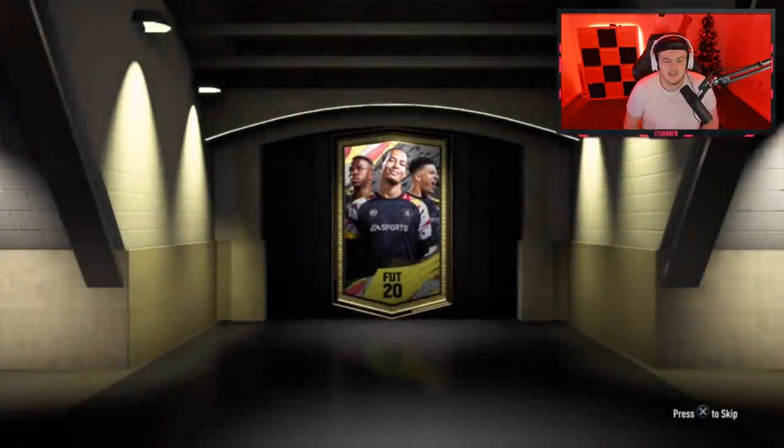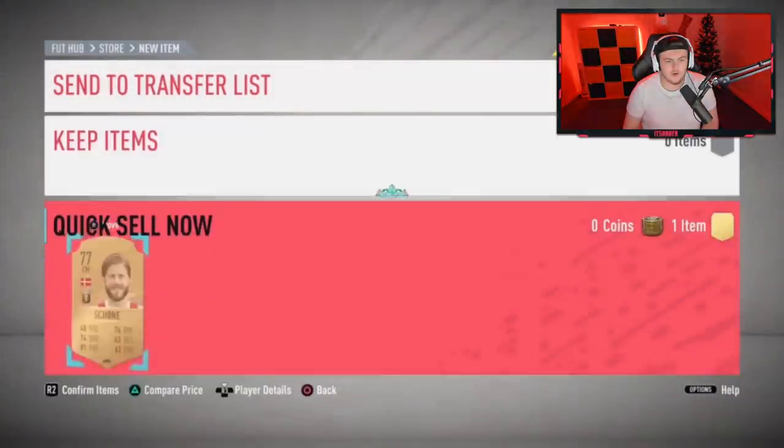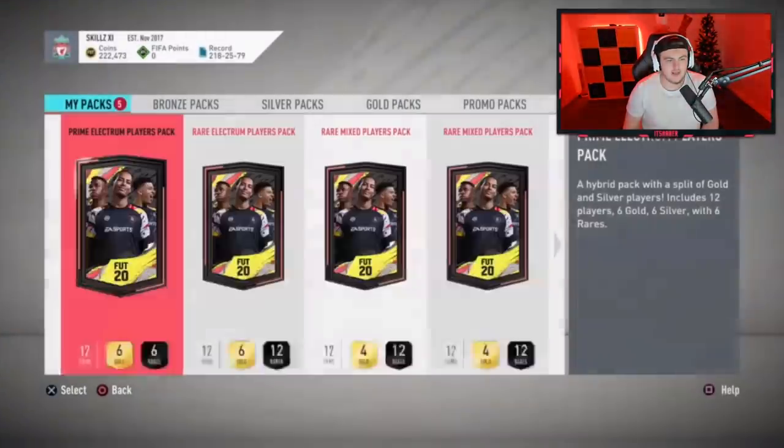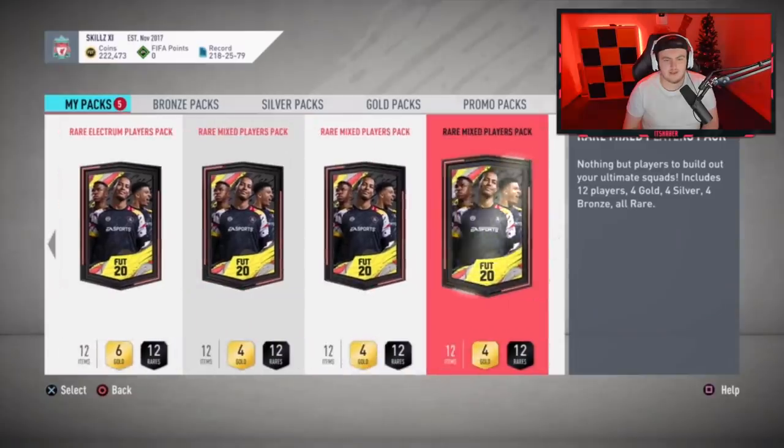We're getting into the special packs now. No tradable — discard. We've got Prime Electrum, Rare Electrum, and three Rare Mixed packs to open. We're going to start off with the Rare Mixed players packs. Remember, these are all rare, so we could get some really good silvers in there.